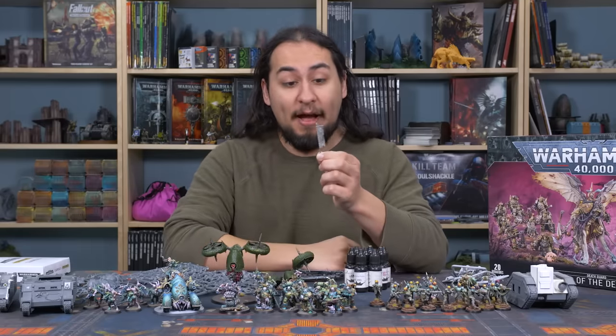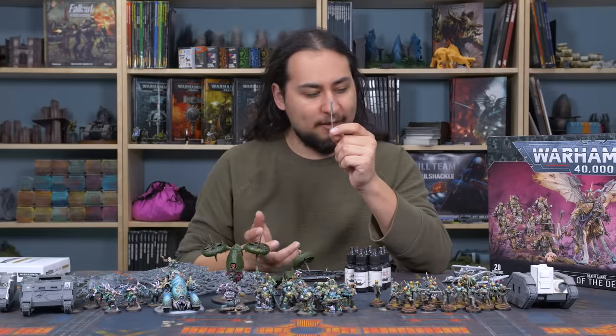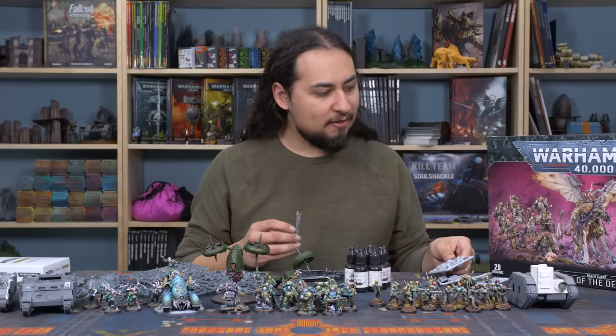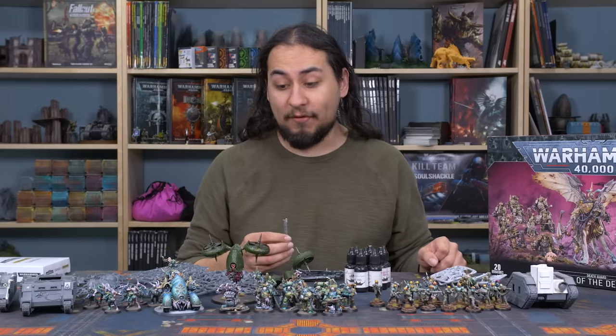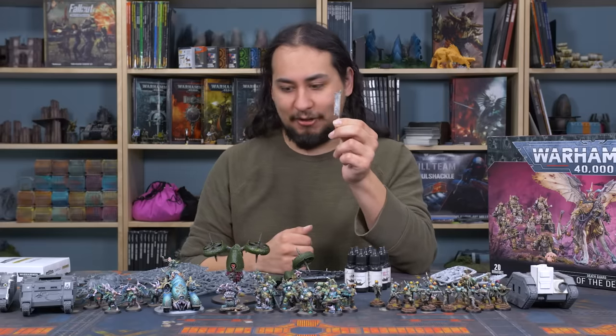One other super random thing I happen to have and don't know where it came from: I have a Warhammer Fantasy plague banner. It's really cool, it's got lovely tatters and is topped with a little fly. I'll have to find the perfect place for this - I don't think I'll put it on my Daemon Prince since I don't like banners on flying units. Maybe somewhere on Mortarion's base, or if I actually manage to get some vehicles for this army, that would be a lovely place for this old lead banner.